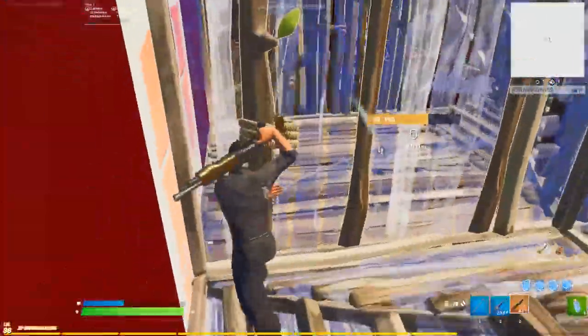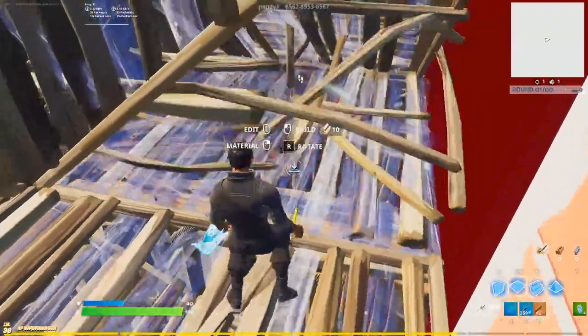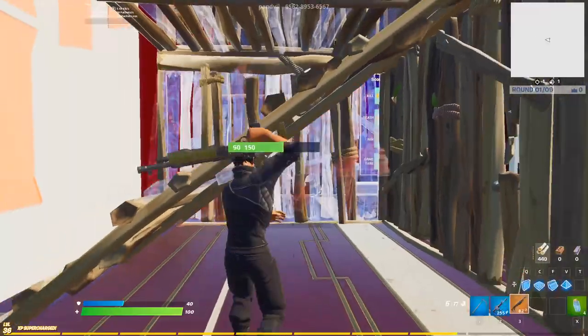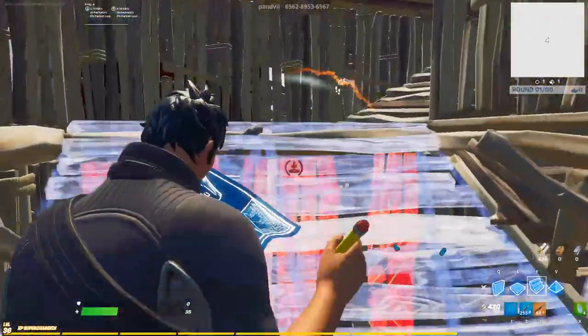Look at FaZe Matras. How does he make almost every shot a headshot? Crosshair placement. Aiming your crosshair at head level makes it faster and easier to adjust. Most of the time you're building, but once you get your opponent boxed up, aim at head level. Keep reminding yourself this — it's one of the most important tips for aiming well.